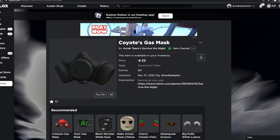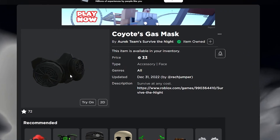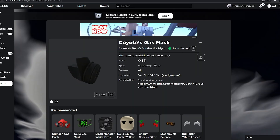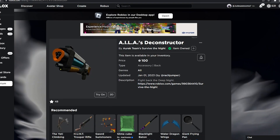Next we have probably one of my favorites and one of the best-looking ones in my opinion — Coyote's Gas Mask. It goes for 33 Robux and it says 'Survive at any cost.'